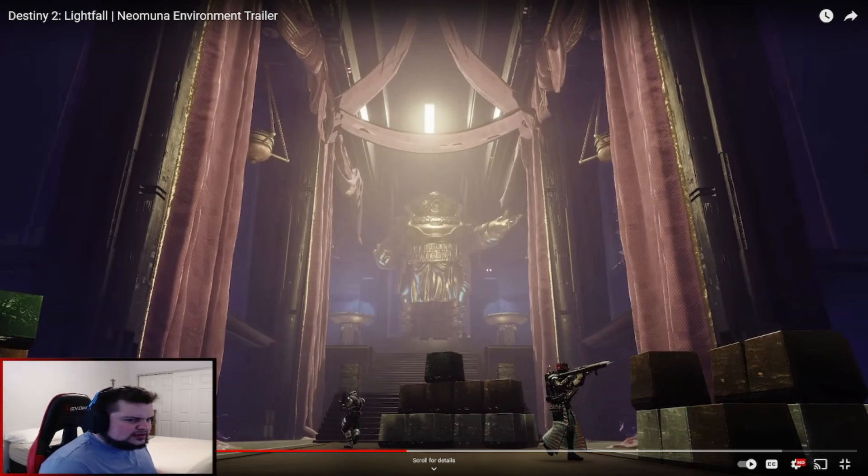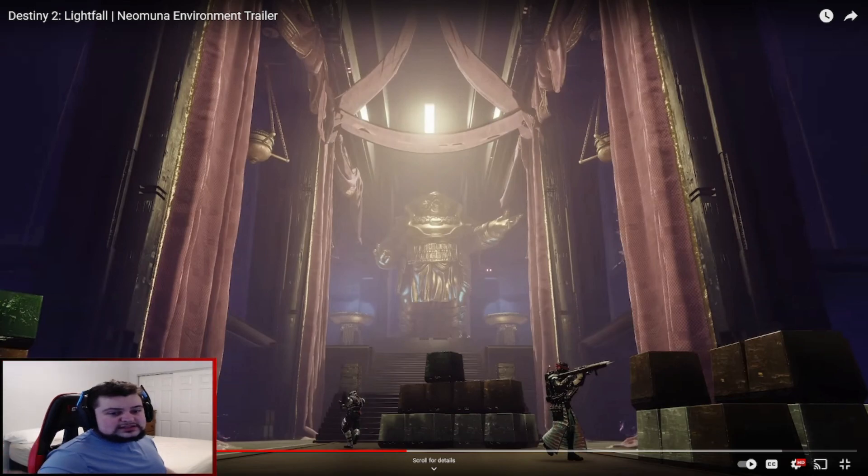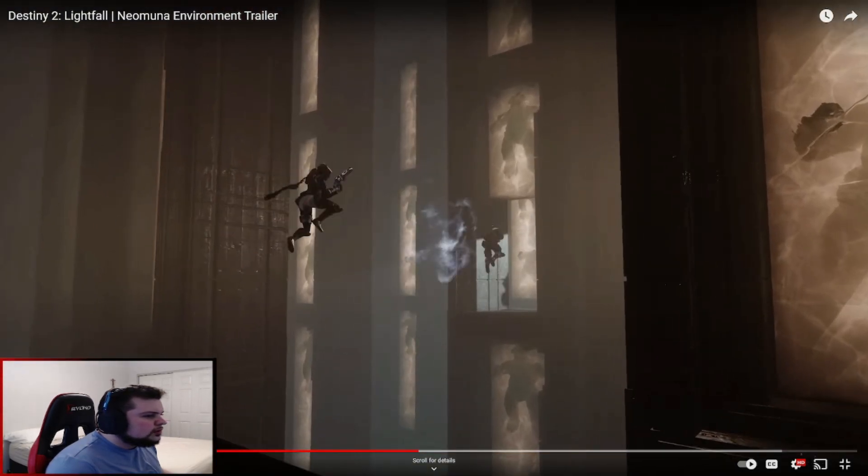Yeah, I think that was the Menagerie — wasn't that the activity where we got to go inside and go through all the different rooms and boss battles and things like that? Somebody comment down below if that's what I'm thinking. I'm getting big Menagerie vibes from this. Obviously there are some aspects and inspiration from the pyramid ships, like the staircases and the block structure, but this is definitely giving me more Menagerie vibes than pyramid ship.